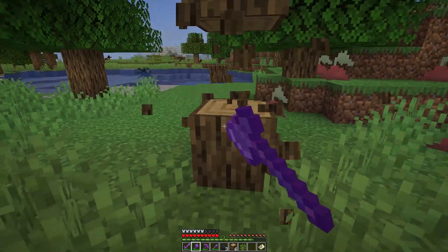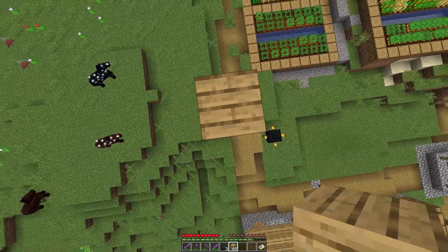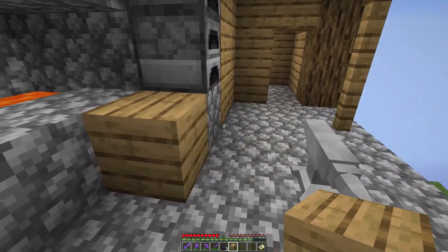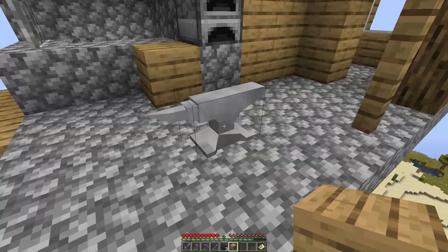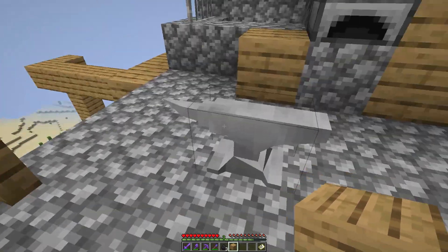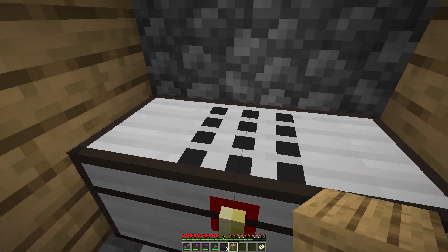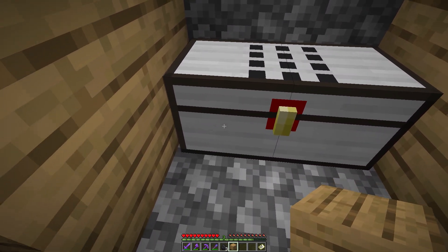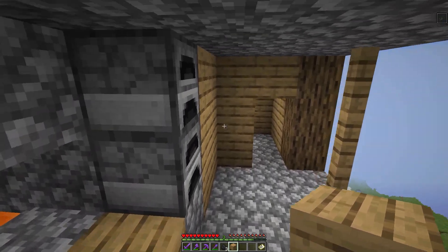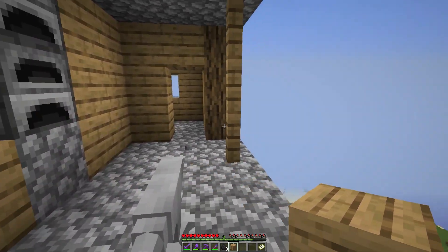I need to gather some wood to reach up there. Now that I have enough wood, I can go up and reach the place. Once we're up here, you can see two different main things: first, the anvil looks totally different and doesn't actually work. Second, the chest looks totally different and is locked by a passcode.